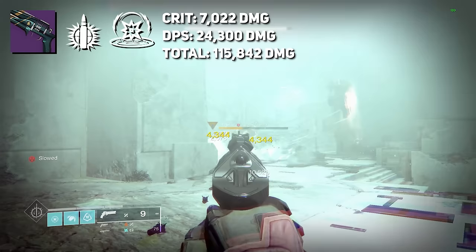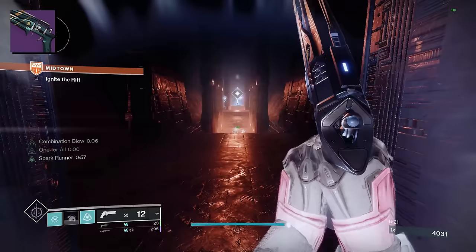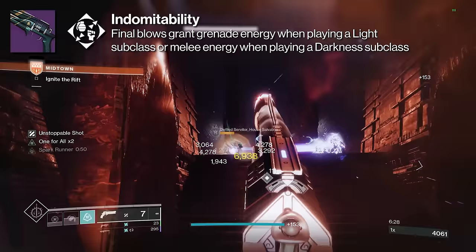These are solid damage values. Some of these trait combinations are easier to proc than others. Before we get into my god roll, we need to talk about the origin trait — it's called Indomitability. Final blows grant grenade energy when playing a light subclass, or melee energy when playing a darkness subclass.